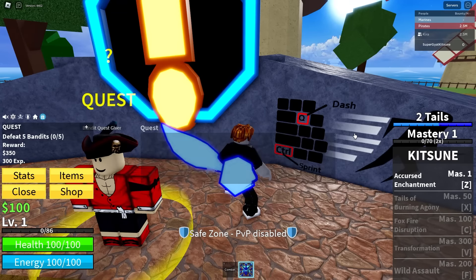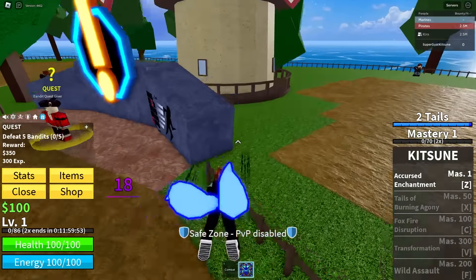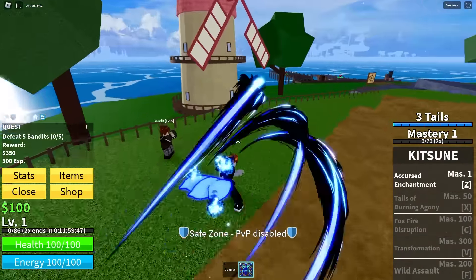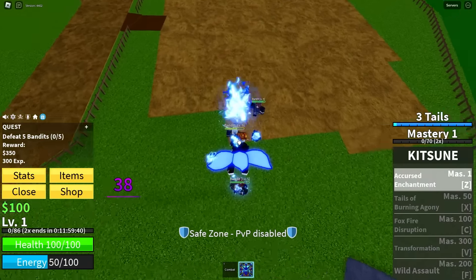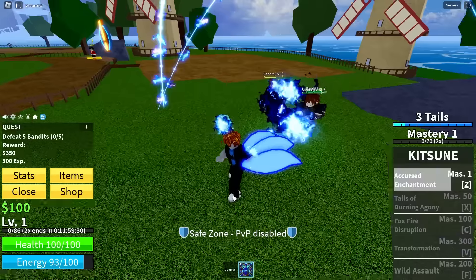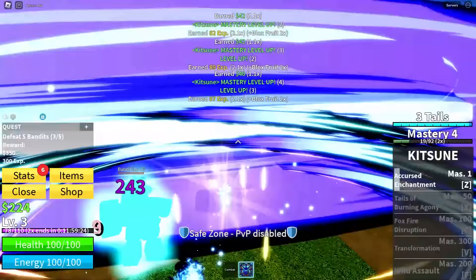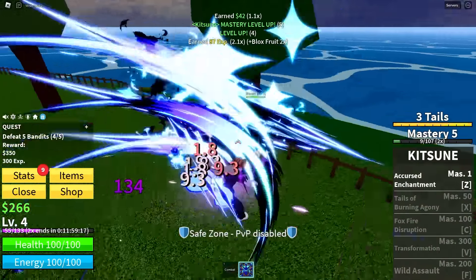I got 12 hours of two times XP, so let's check things out. We have a tap ability which is awesome - it does move you forward a bit which is a little annoying, but the tap ability will make farming a lot better. Let's check out our first move: cursed enchantment. There are like three mini blue fireballs around us with a giant one in hand - let's throw it down. Oh it goes around and then it comes back on a tap!